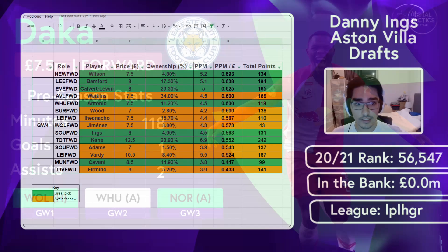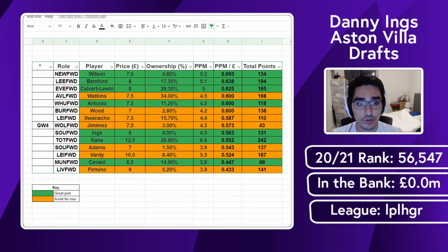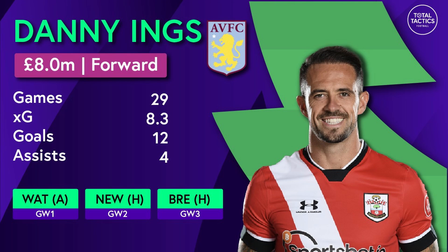Watkins is probably likely to be nailed on but playing either on the left or as a second striker, which diminishes his value at 7.5. Iheanacho is now dealing with stiff competition from Vardy and Daka, plus the potential that Leicester reverts to a one-striker formation — highly probable with Barnes coming back. The fixtures also call for possibly tinkering with Ings early in the season. What's great about Ings is he passes the eye test — he consistently outscores his xG.